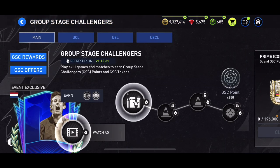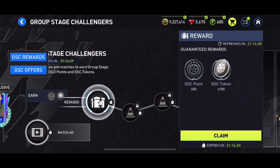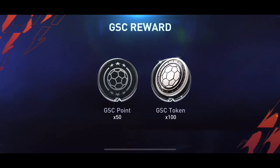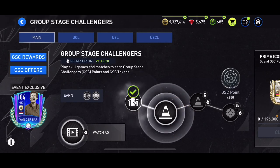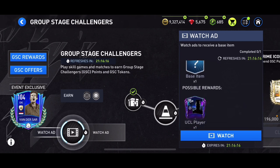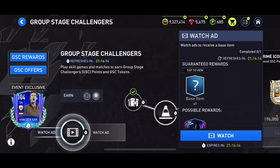Let's go into the main chapter. We've got a gift to claim — 50 GSC points as well as 100 GSC tokens. We can open packs with those GSC tokens. We've also got this ads section where we can get a base item.